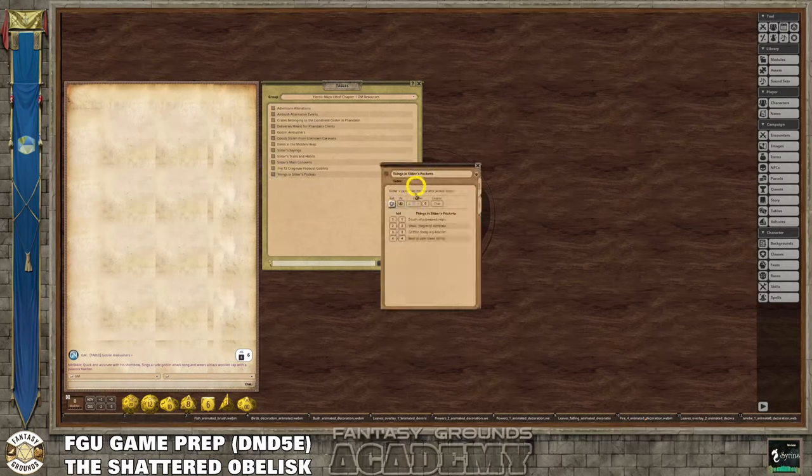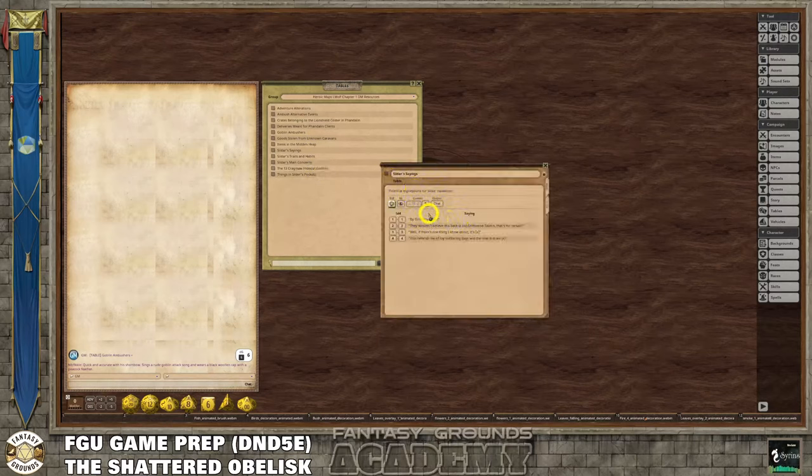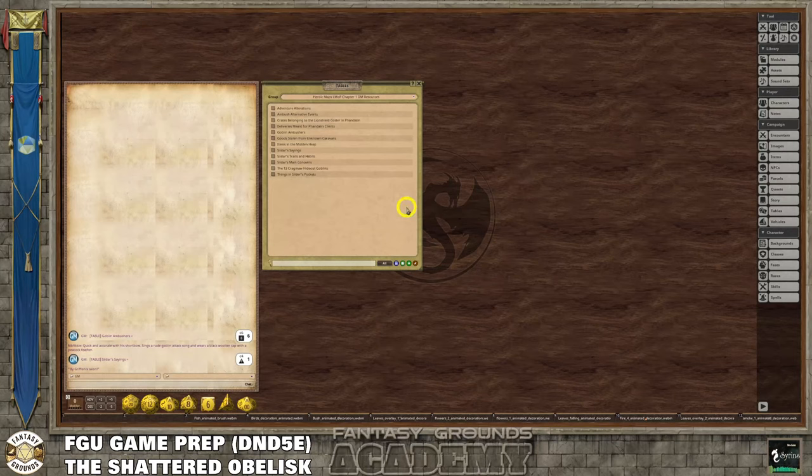These are all the tables that came from chapter one. Whether you use them or not is another story. There's one that has some sayings from Sildar – when you roll the table it gives you things like 'By Griffin's Talon,' little sayings he might actually put out there. That's really useful and cool, especially if you're new to D&D or role-playing games and don't have time to embellish on the content – this is a good way to do that.